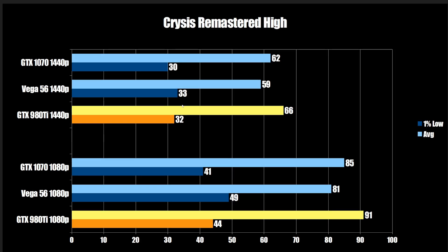Next up is Crysis Remastered, once again high preset. The 1% lows get smashed real hard — it's typically mostly a CPU limitation, and you'll see it throughout all the tests. We can see here at 1080p, the 980 Ti comes in at 44 on the 1% low. The Vega 56 does the best here, likely due to its extreme memory bandwidth for the time, at 49. And then the 1070 at 41. So we have a pretty good gap between those two. At 1440p, they're all basically the same.